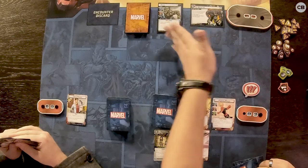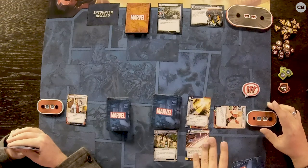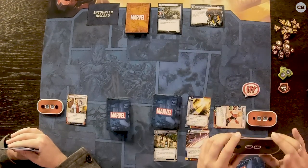Since there's no scheme threat yet, I'm going to go ahead and just hit him. So I exhaust Captain Marvel — meaning she's done for attacking this turn — and I hit Rhino for two. He loses two hit points, and that is it for my turn.